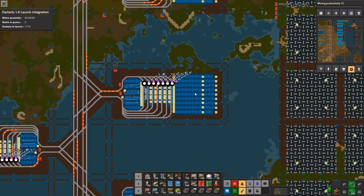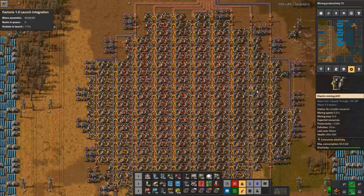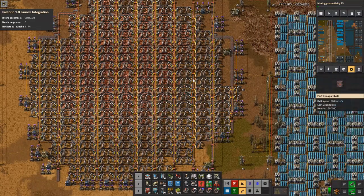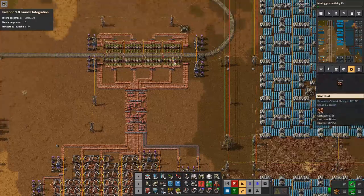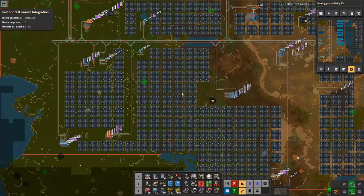One thing I get a million questions about in this base is my mining operation. You can see these classic mining setups — tons of miners, tons of belts. As they're being drawn from, they'll all be partially filled as we saw earlier — super inefficient for belt management.